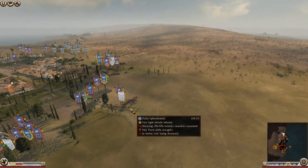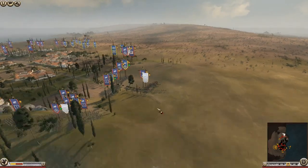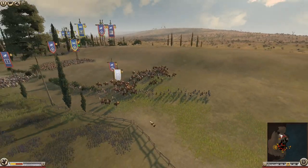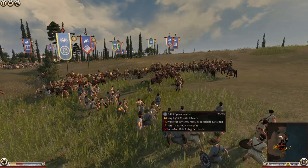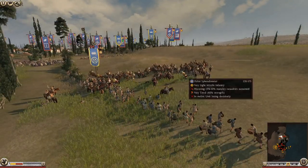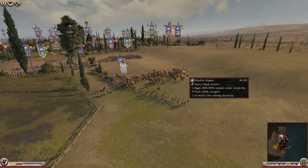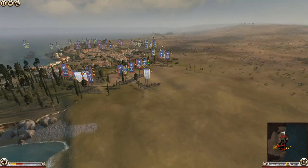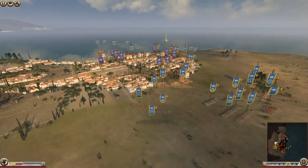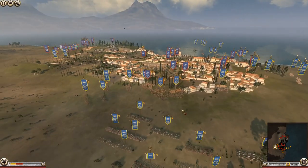They're also routing the Silloi back here — a slinger unit. These Silloi are being routed. Slingers are probably better than archers in this mod, which is a big loss. But they're not going to be able to stop cavalry — nothing can really stop cavalry. And then we've also got an assault over here. Actually, there's an assault on all sides now.